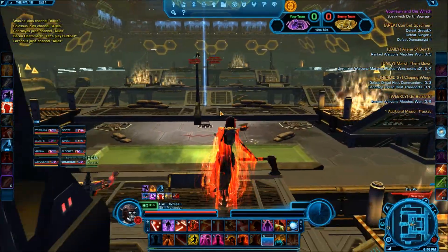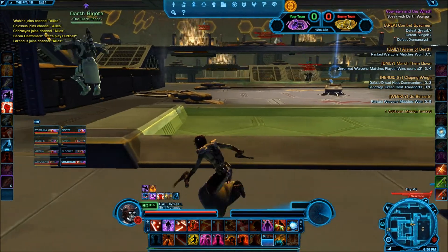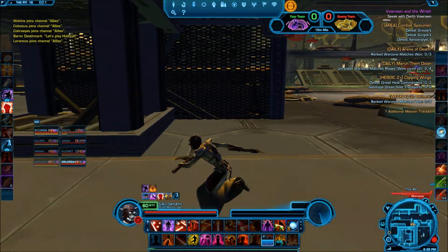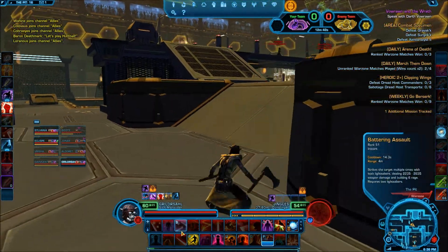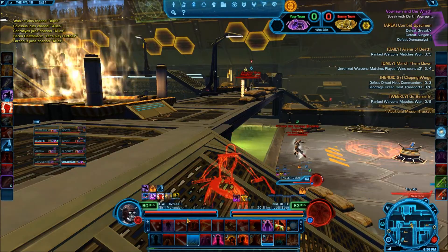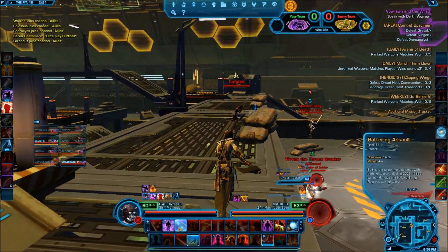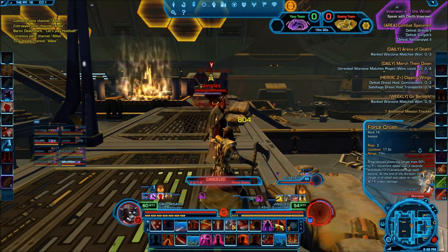Alright you guys, we are in a match right now, so let's just see what we can do. It looks like we have someone going directly for the Huffball. Personally, I'm going to try to be a bit stealthy and see where I can find some players. Looks like we have a Gunslinger right here, so I'm just going to go ahead and force choke them.